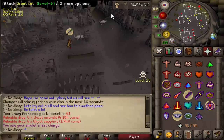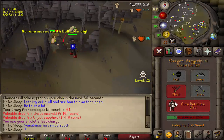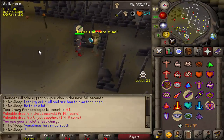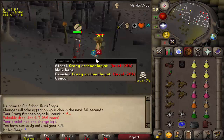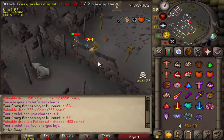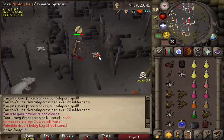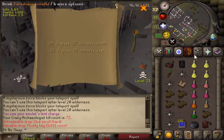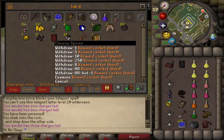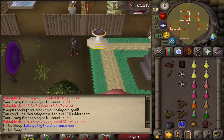There are quite a few different methods you can use to kill the Crazy Archaeologist. The main method I used throughout this entire video was using my Player Owned House to rejuvenate my special attack. Every single kill I used four specials — first four Dragon Dagger specs, then I tried Dragon Claws and a Dragon Dagger, and finally settled on a Dragon Warhammer spec followed by two Dragon Dagger specs, finishing off the kill with a Viggora's Chainmace.